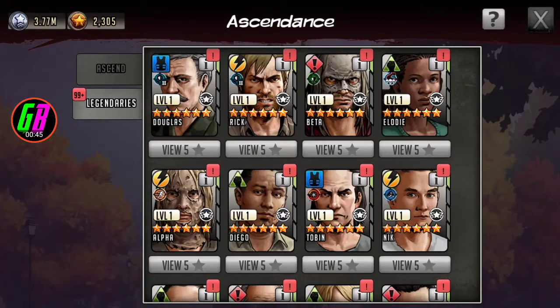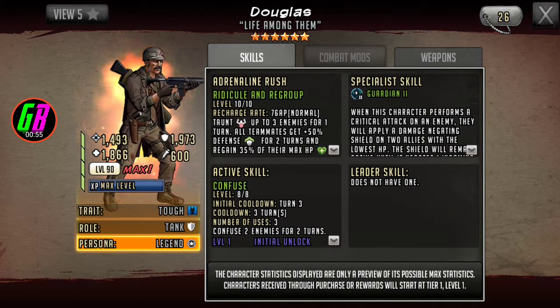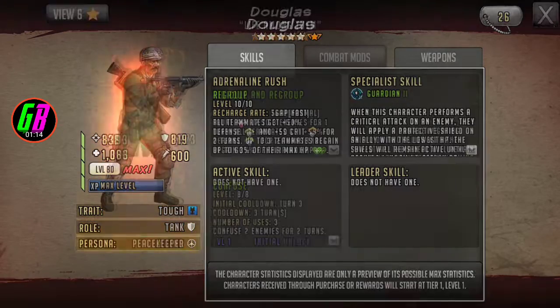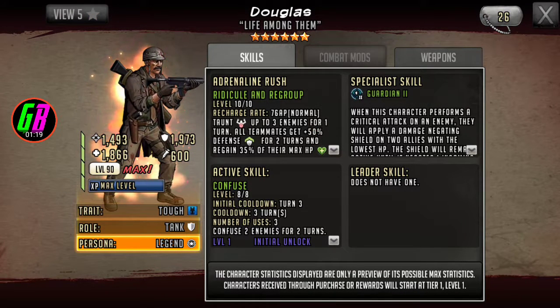Douglas just dropped — he's been released as a legacy ascendable and he actually looks pretty cool. I have two of them; pulled the second one with power tokens. He gets like an extra holster on his right hip and a coat too, but not much has changed overall. He still looks kind of the same.